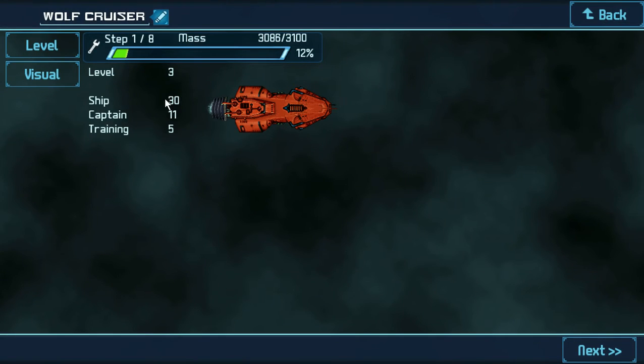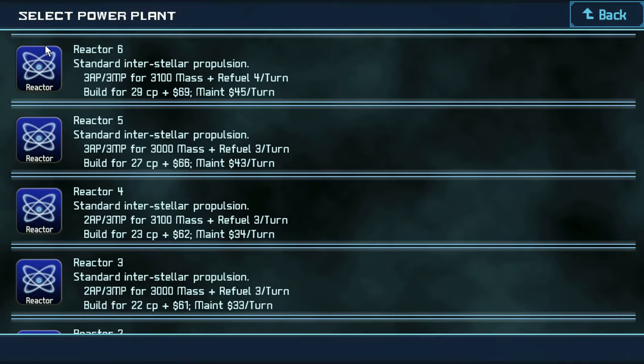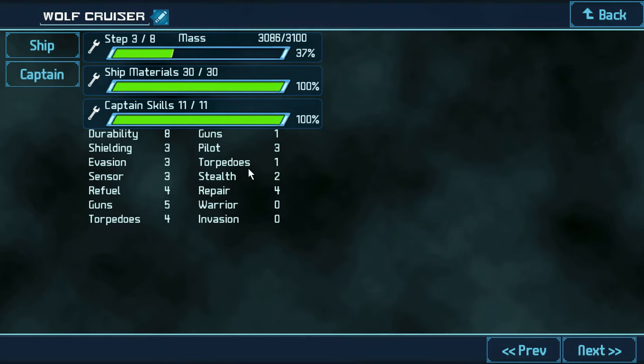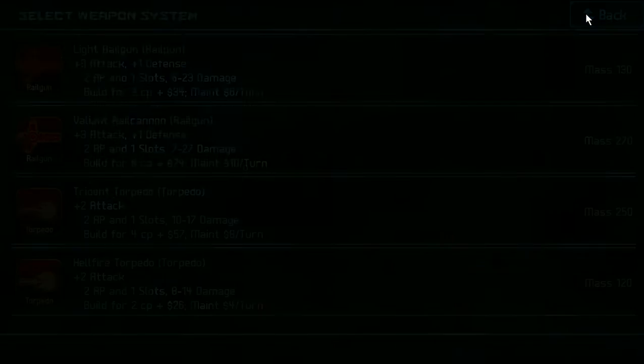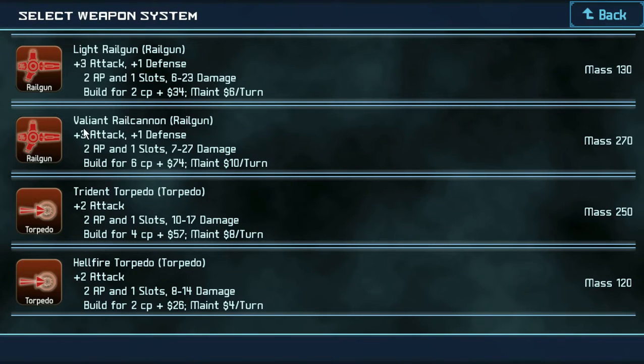Level — it's going to be level 3. That ups the mass, I think. Next, reactor — it's going to be Reactor 6. That increases the amount of actions and moves it can do. I'm not going to touch the weapon. It's going to keep the Valiant Rail Cannon — that's basically what we have.